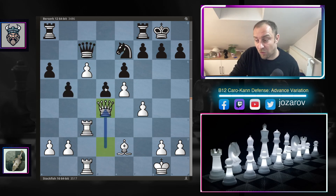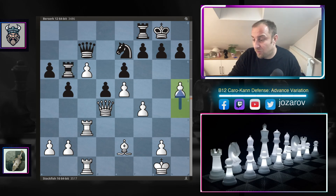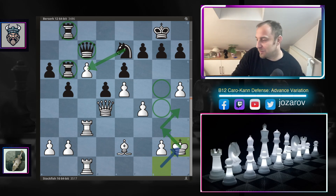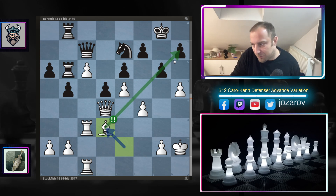Berserk tries b5, and Stockfish exploits the dark-square problems all over the board. We have rook from a to b8, then Stockfish attacks the kingside with h4, rook to b6, h5, rook from f to b8. Now king to h2 — everything on the queenside is paralyzed and coordinated, so Stockfish even has time to attack with the king. After g6 by Berserk, Stockfish plays the important move bishop to d3, targeting the h7 square.